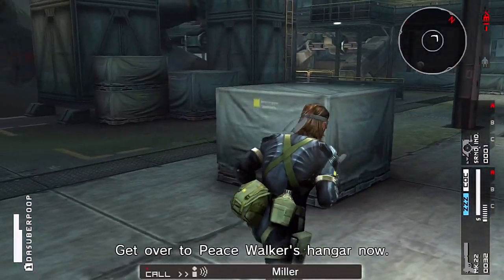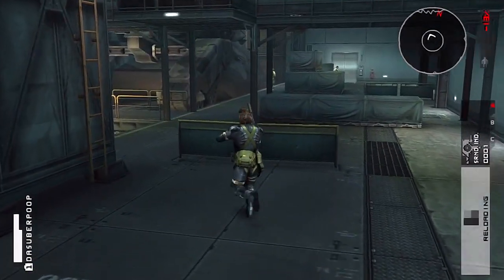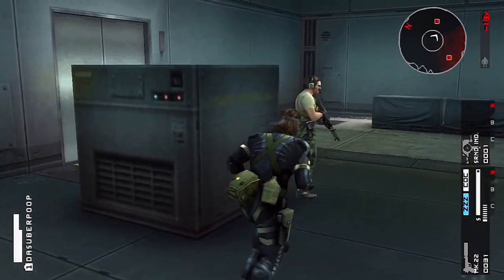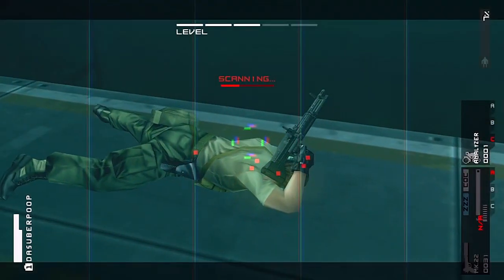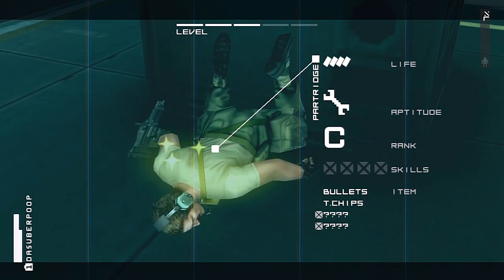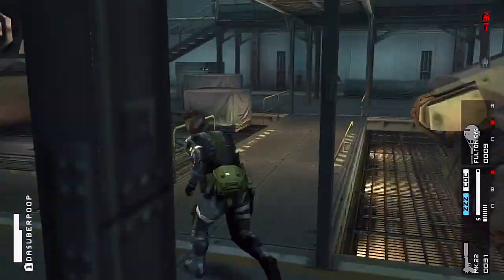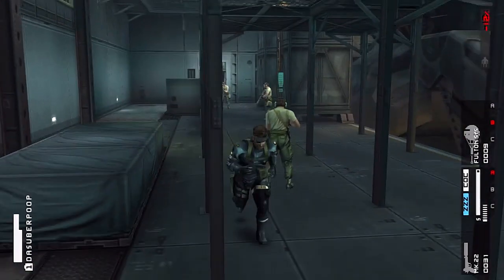Time's running short — get over to Peace Walker's hangar now. You come into this area a lot — this is like the third time in a short span. Let's start scanning enemies. This boy is C rank on the intel team — I could take him. C rank on the R&D team — I'll take you too. I've got a lot of D and E ranks. Fulton recovery helicopter is complete.